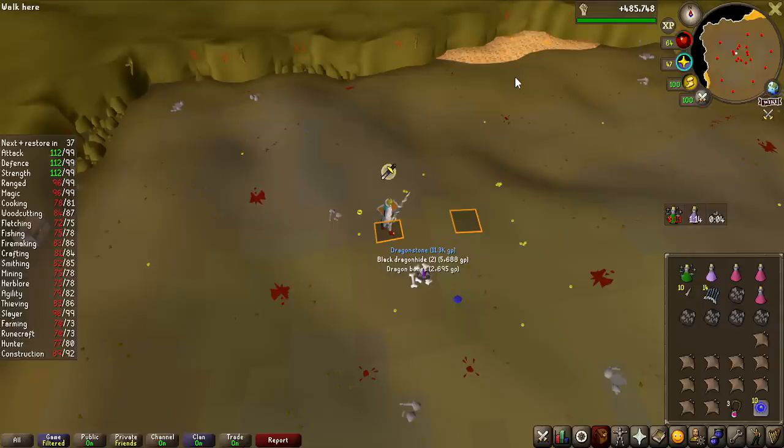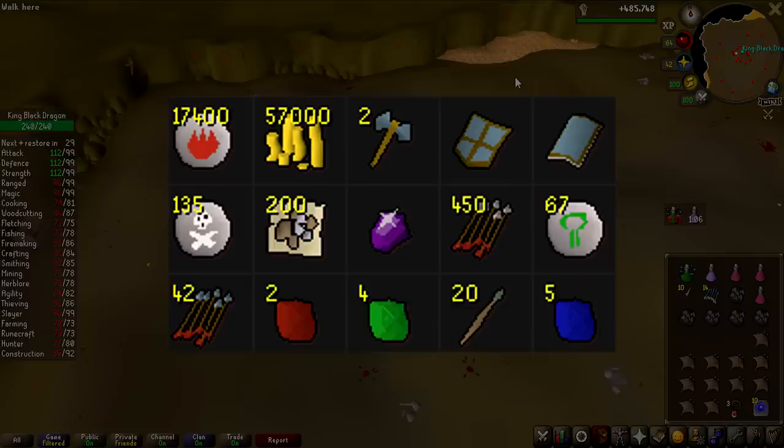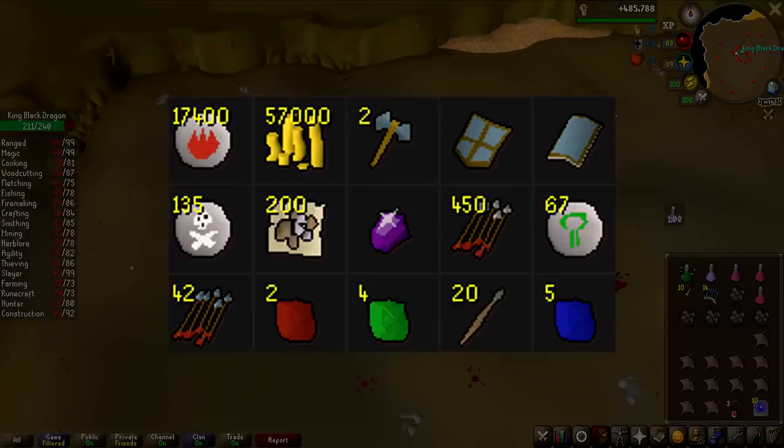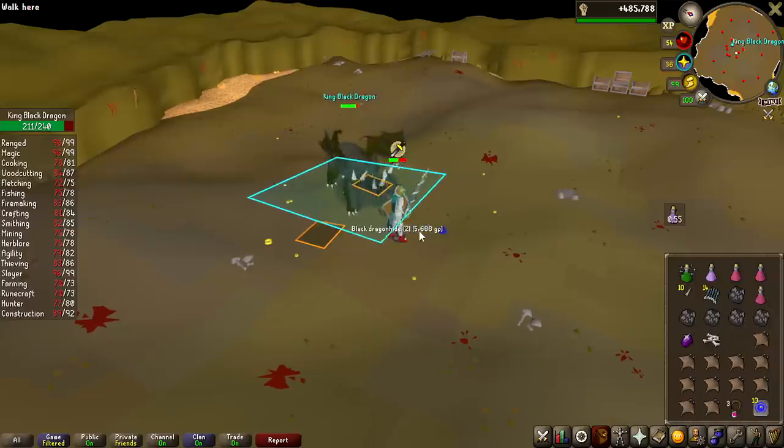Dragonstone is another 1 in 1,000 from the rare drop table, like the rune square shield we got earlier, but that's definitely not the first rare I've gotten on this grind. Here's a picture of most of the rare items from the rare drop table that I've got during this grind — there are a lot of them. You see these quite frequently even though they are individually 1 in 1,000, because if there are like 20 of them it's not actually that rare to see one.